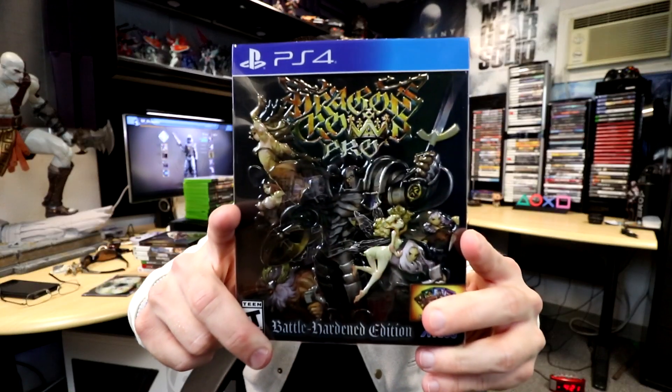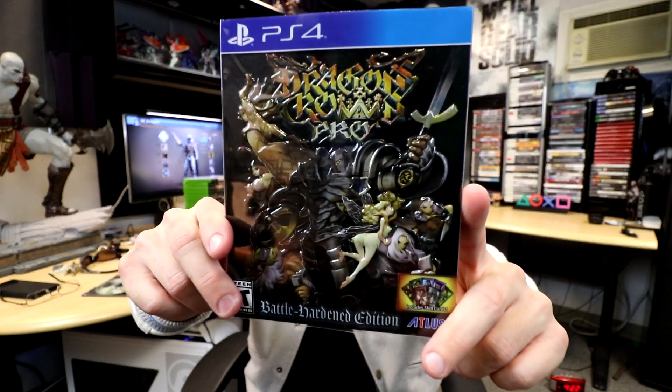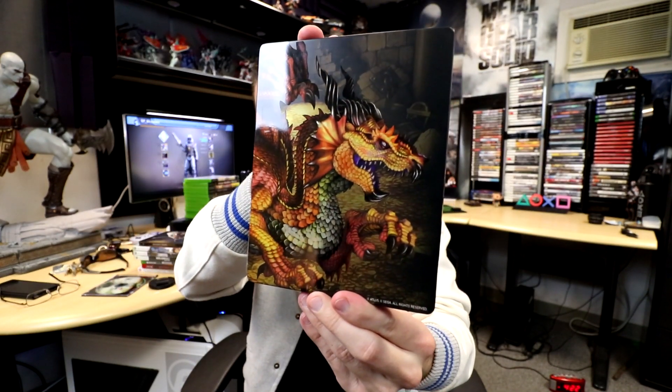The first game on the list is Dragon's Crown Pro, one of the newer titles — though it's not technically new because the game originally came out on PlayStation 3 and Vita, around 2012 or 2013. Atlas gave me two review copies for both systems, and I decided to pick this up on PlayStation 4 because I absolutely love this game. I wanted to support the developers since they gave me a free copy. This is the Battle Hardened Edition, which comes in an embossed steelbook case with a nice dragon on the back.